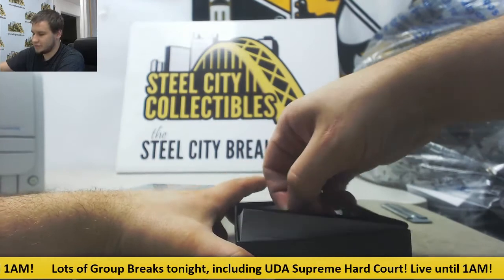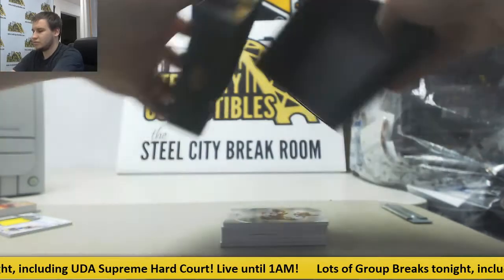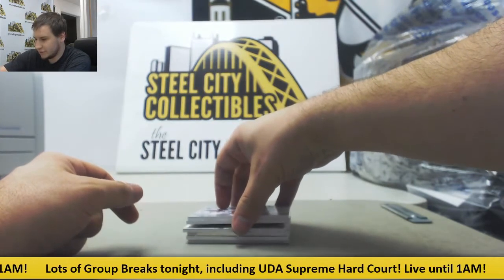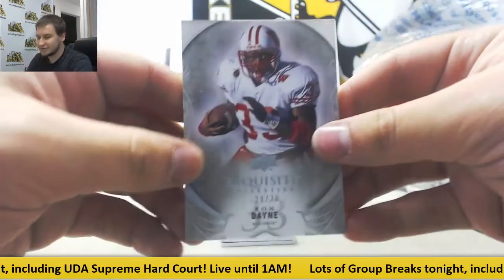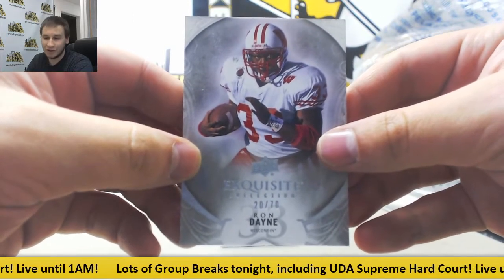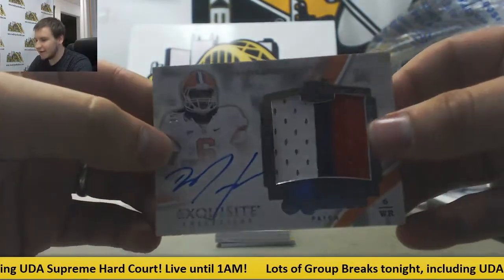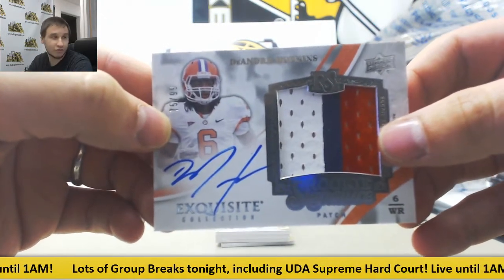Alright. Did we dodge the Redemptions one more time? We did. Interesting looking card — 20 of 70 base, Ron Dane, congrats to that, for Joseph J. Rookie Patch Autograph numbered 75 of 99 — nice one — DeAndre Hopkins, Rookie Patch Auto, for Greg W.